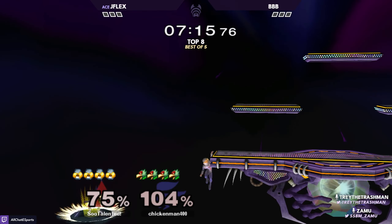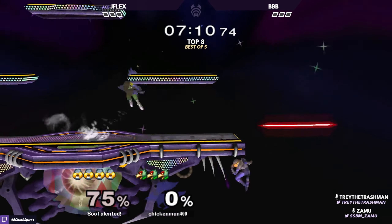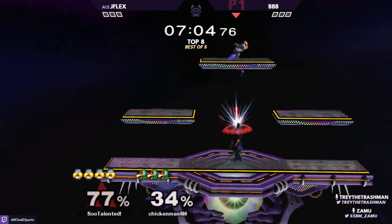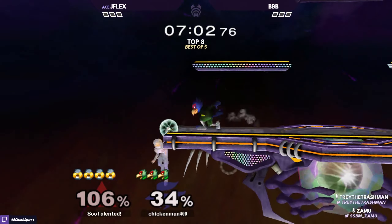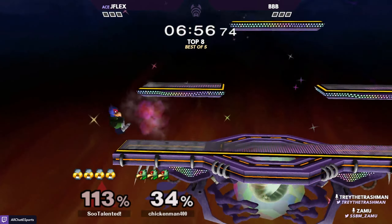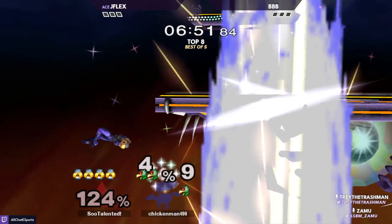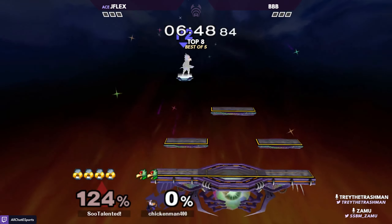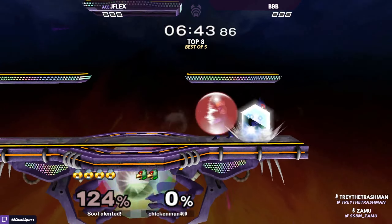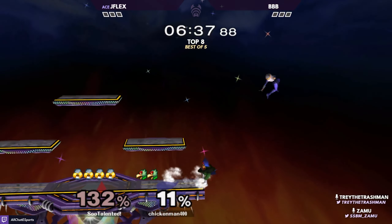Like many characters versus Falco, JFlex finds a funny little edgeguard situation there. He played that really well — just kind of got out of the corner very patiently. Bobby ended up on the platform and JFlex was able to take center and pressure. And the needle — oh, and the forward air! That's a very big reversal. That feels great if you're a JFlex fan, and it hurts if you're a Bobby fan.